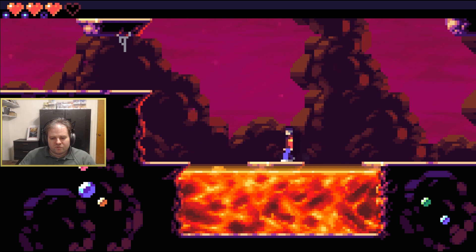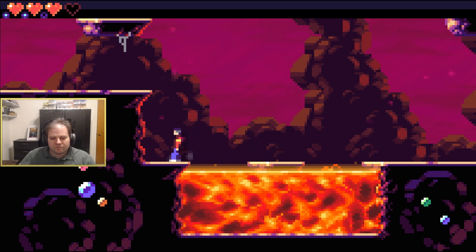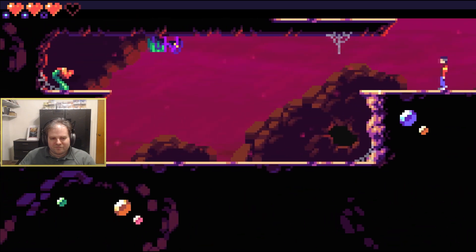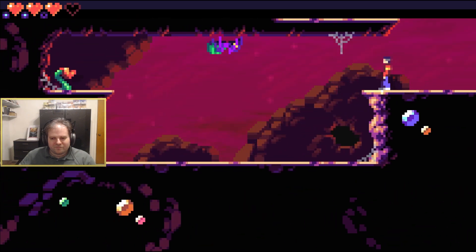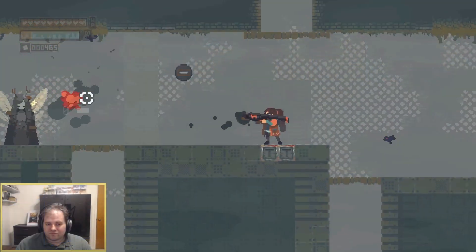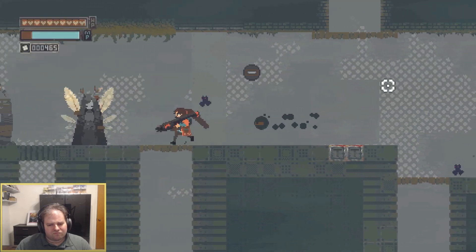With that said, we're going to take a quick break and when we come back we have some swinging to do with Rusted Moss. But before that, if you're interested in my thoughts on design, check out my game design books — for entry-level students we have '20 Essential Games to Study,' and then the Game Design Deep Dive series that takes an extensive look at different genres, with more coming soon.